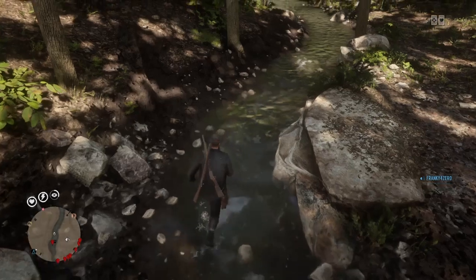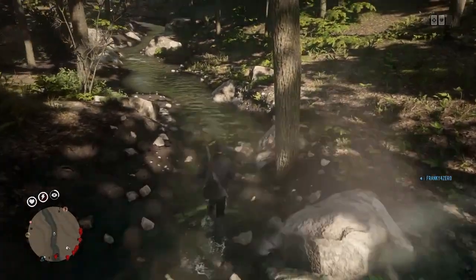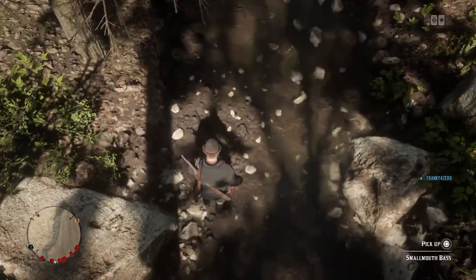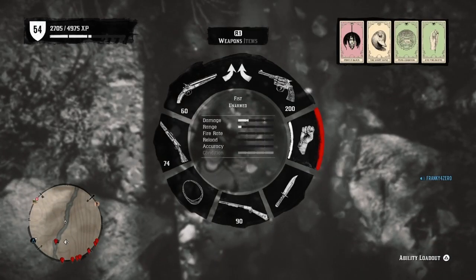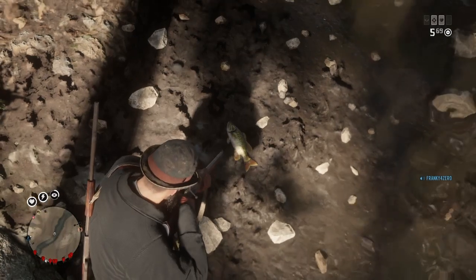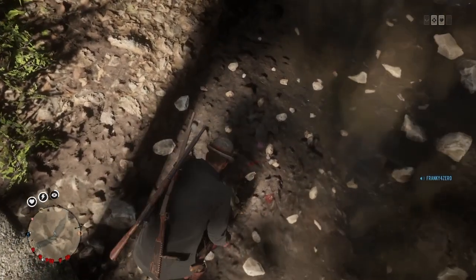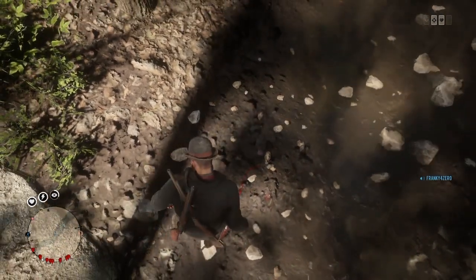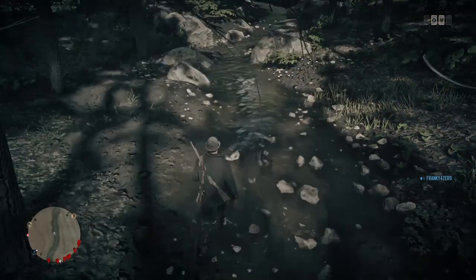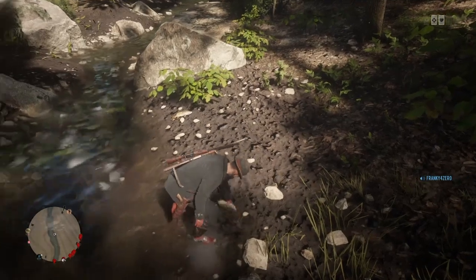Just walk upstream, use your dead eye, look on the banks — got one right here. So you can hold 10 of them. To maximize your money, pull out your bolt action, repeater, or pistol and just shoot it before you pick it up. What that's going to do is allow you to carry 10 good ones and then 10 poor ones.